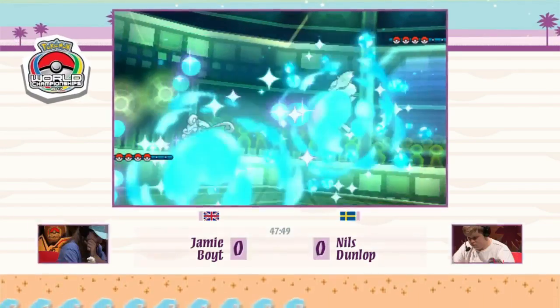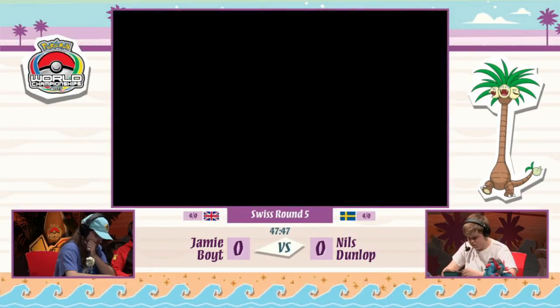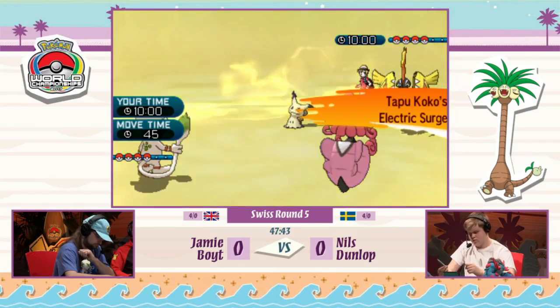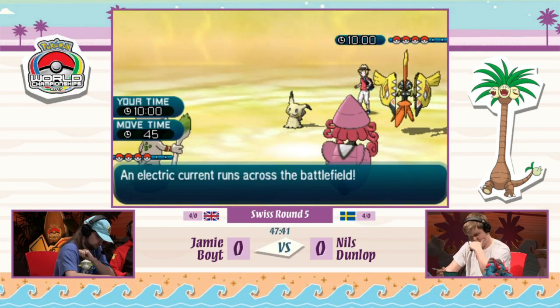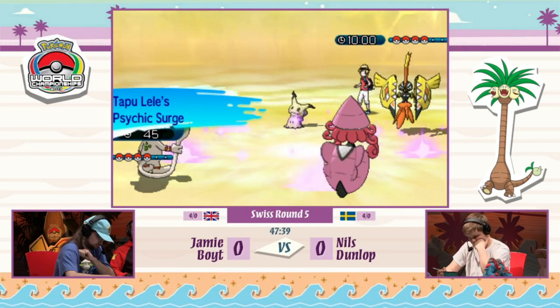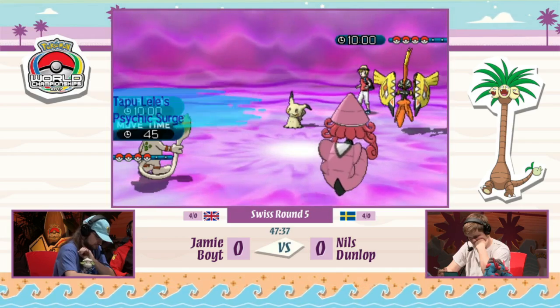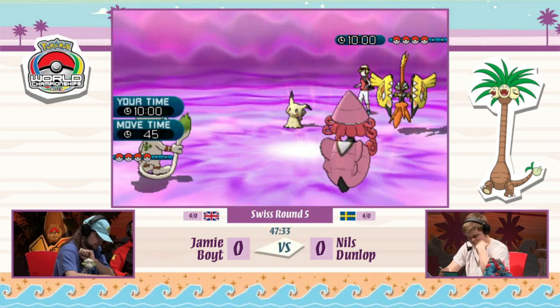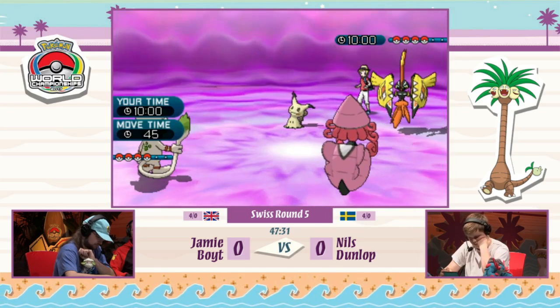Here we go — Smeargle and Tapu Lele are the leads that Jamie decides to go with, while Nils on the other side is leading with Mimikyu and Tapu Koko. The Electric Surge activates, signifying Tapu Koko is going to be much faster than Tapu Lele. Tapu Lele now brings out its Psychic Surge, and it actually has a Psychic Seed — that's going to make it a bit harder to knock out from Tapu Koko.